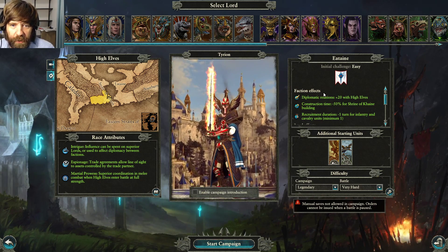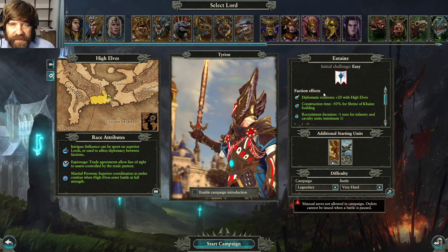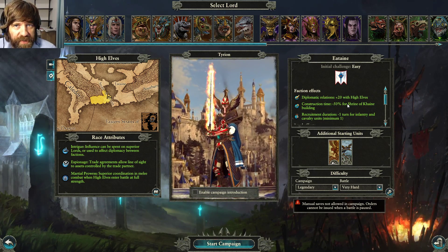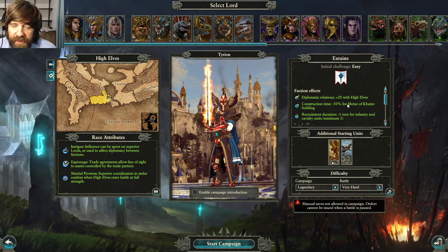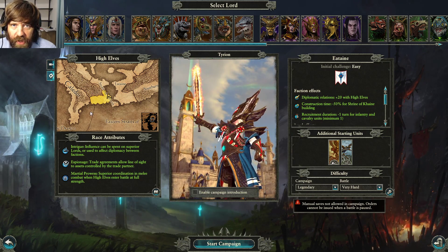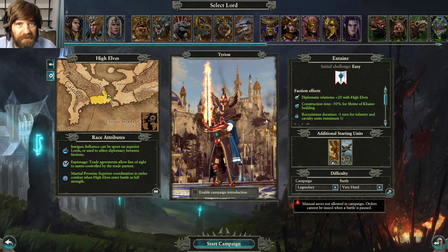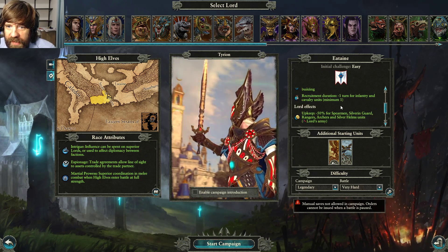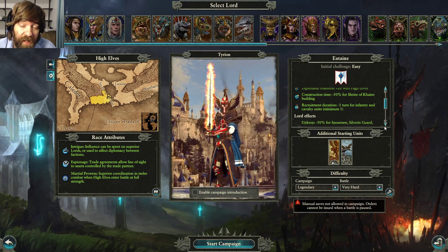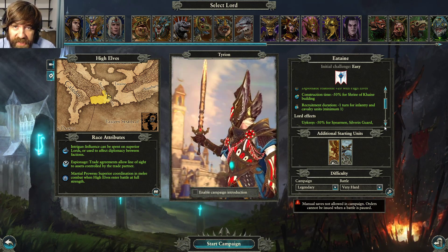Tyrion is a very capable fighter who can duel early lords and face-tank early infantry. You get plus 20 diplomacy with other High Elves, which is huge because High Elves are all about increasing diplomacy, getting confederations, and gaining control of Ulthuan — the big island where they start. You also get minus 50 for the Shrine of Khaine, and minus one recruitment duration for infantry and cavalry units, which saves a lot of time later on.